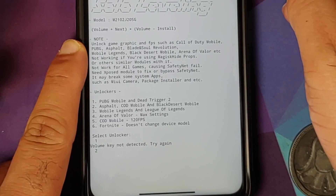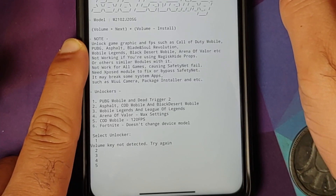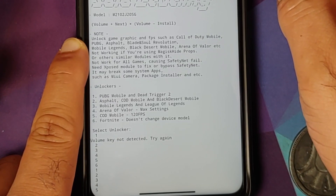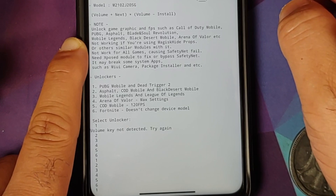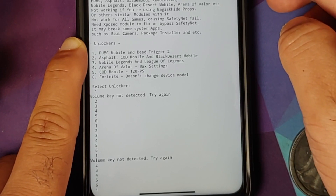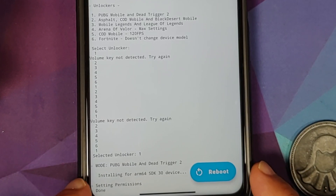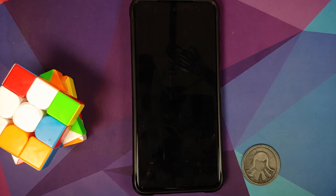Press Volume Up to cycle through the six options. Option one is PUBG Mobile, which is the one we want. With option one highlighted, press Volume Down to apply it. It confirms: 'Mode PUBG Mobile and BGMI trigger.' Now reboot your device.